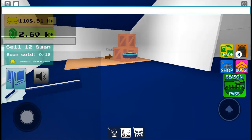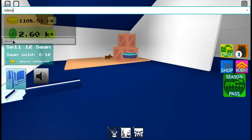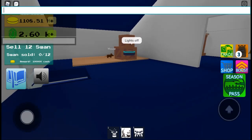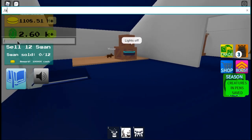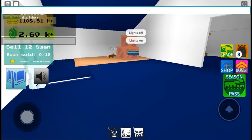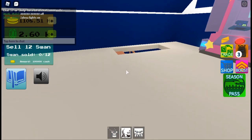So the first command is slash Alexa — you have to say slash Alexa — and you can do lights off and lights on. There we go.